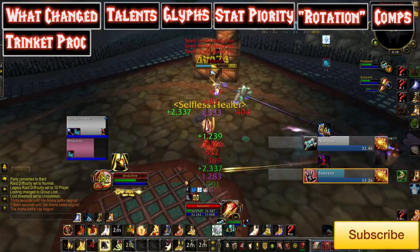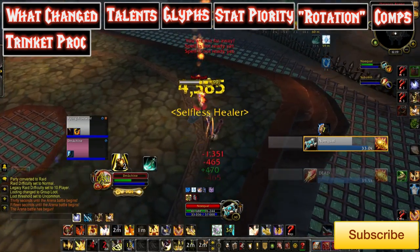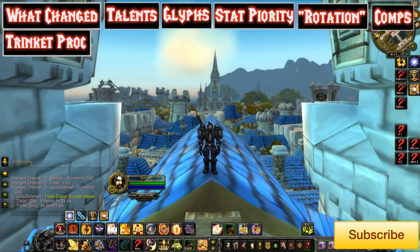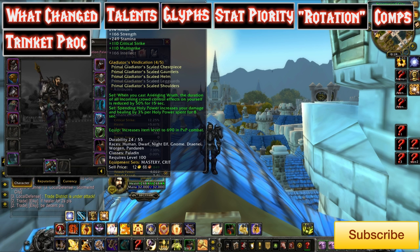Most hybrid melees have ways to get back to their kill target after going through a fear, like a leap or a charge. But Rets don't really have that big gap closer — we have our Judgement and whatnot, but the CC nerf is a huge buff to us. More uptime equals more holy power, more Selfless Healer procs — it's all good stuff. Not to mention the 2-set bonus on the PVP gear: when casting Avenging Wrath, the duration of incoming crowd control effects on yourself is reduced by 50% for 15 seconds, which is basically the entirety of your cooldowns. This is key to why Ret is a top tier DPS now. You cannot peel off our wings — we are, once again, a very deadly force.